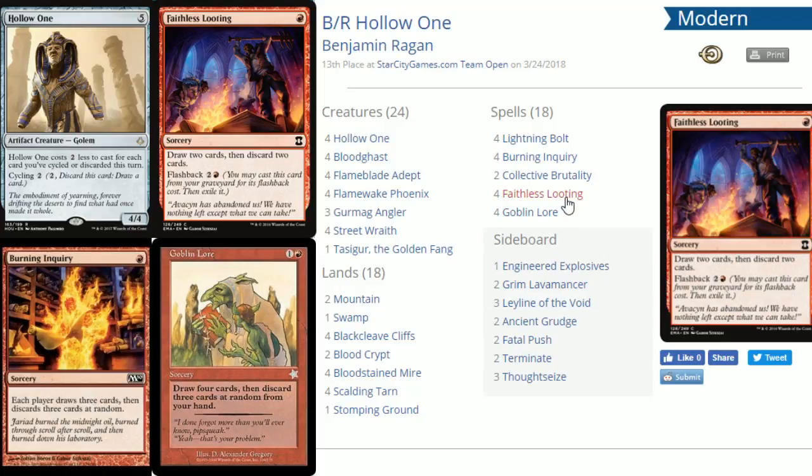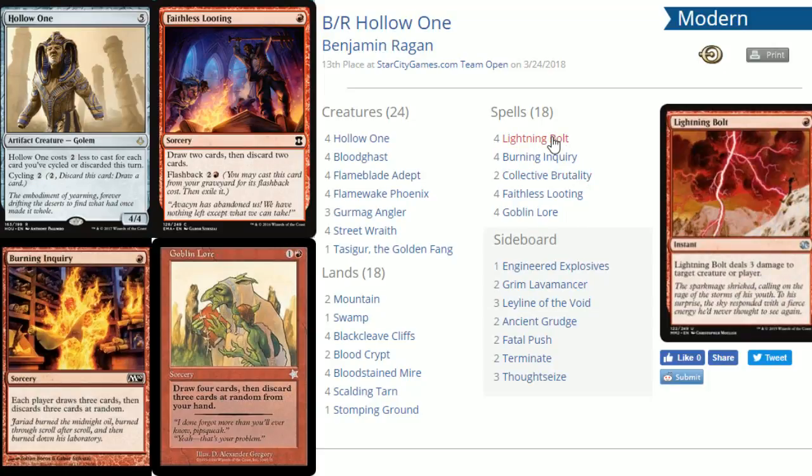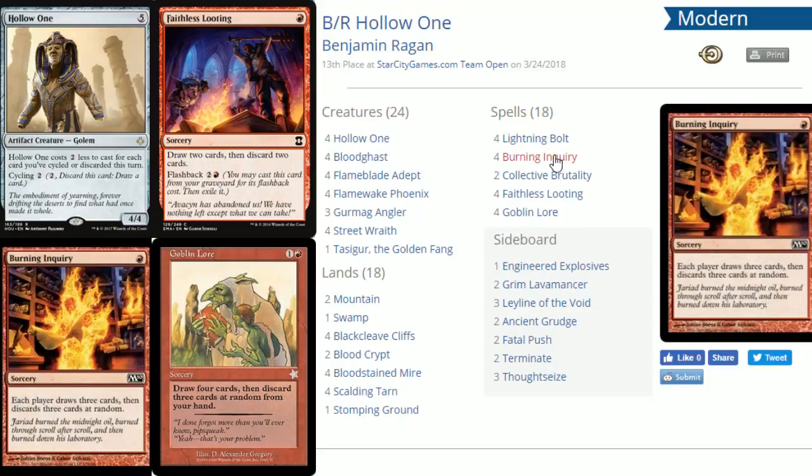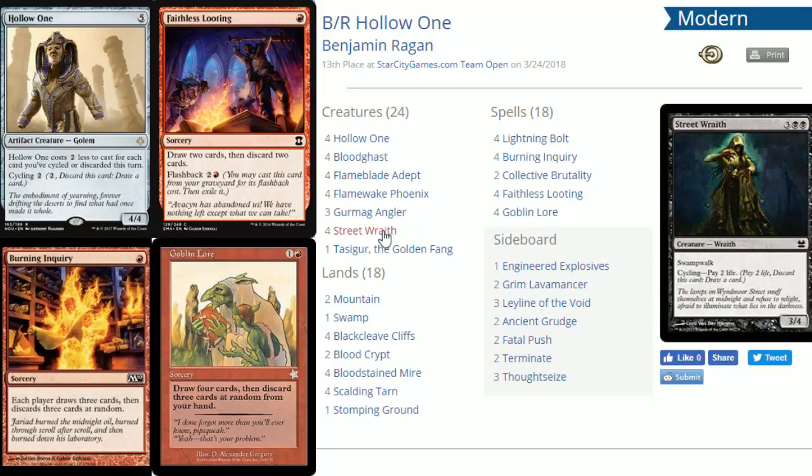The deck runs a full playset of Goblin Lore, Faithless Looting, and Burning Inquiry. Collective Brutality is in here too — another way to discard cards while having relevant modes: killing a creature, gaining life to offset Street Wraith's life loss, or stripping an instant or sorcery from your opponent's hand. And of course Lightning Bolt to kill creatures or finish your opponent off. The deck only runs 18 lands since you're drawing so many cards — Burning Inquiry draws three, Goblin Lore draws four, Faithless Looting draws two with flashback, and Street Wraith draws a card.